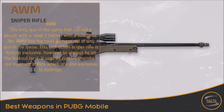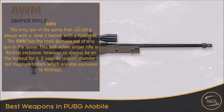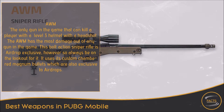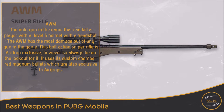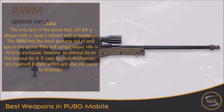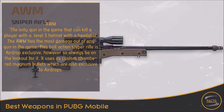2. AWM. The only gun in the game that can kill a player with a level 3 helmet with a headshot. The AWM has the most damage out of any gun in the game. This bolt-action sniper rifle is airdrop exclusive, so always be on the lookout for it. It uses its custom chambered magnum bullets which are also exclusive to airdrops.